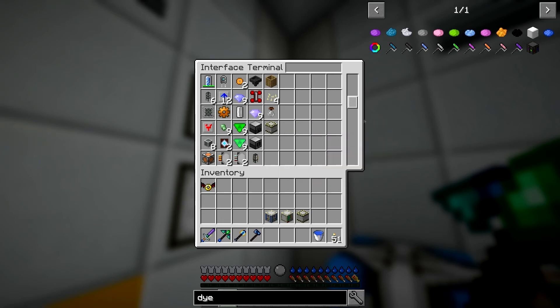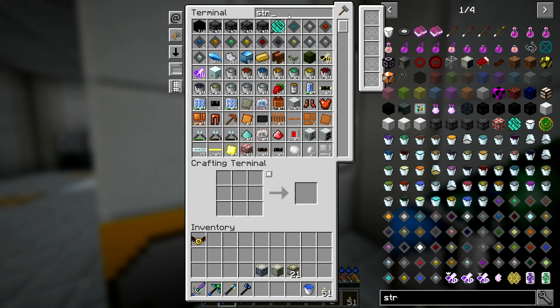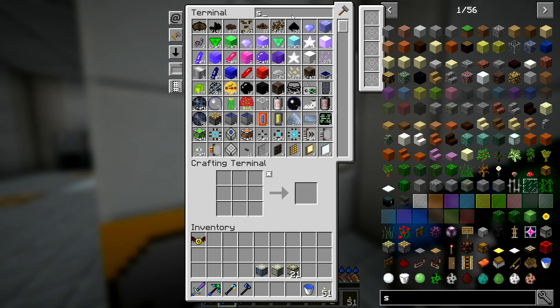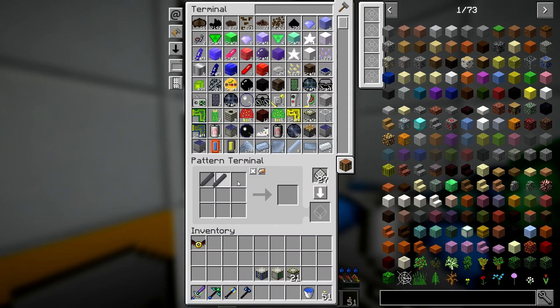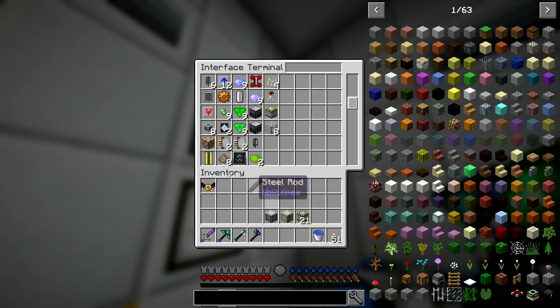So we'll teach it the launch pad recipe and then we can craft some — all right, 20 of them. And then we also need a structure tower, which is made from steel rods. So steel rods we can craft now — give me 10 of them. One will do for a start. We'll teach it this recipe as well, and that should be fine. So that'll get us the basic frame of our launch pad.